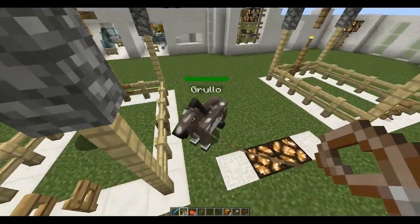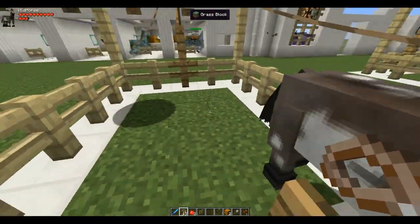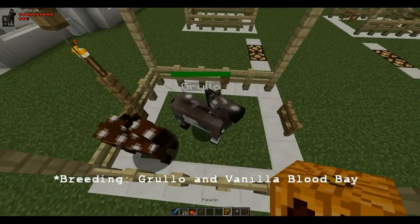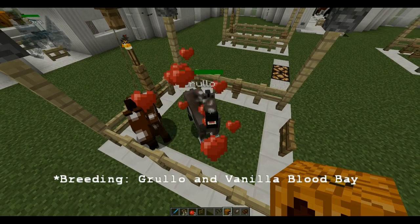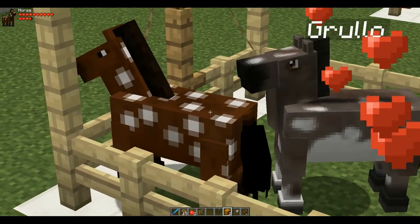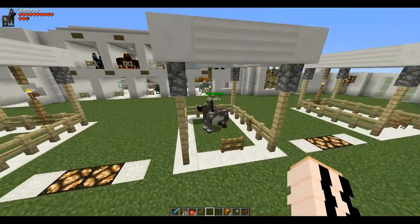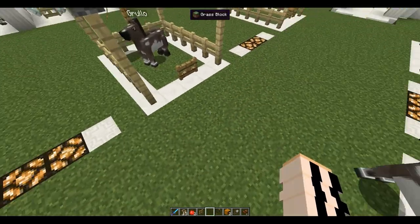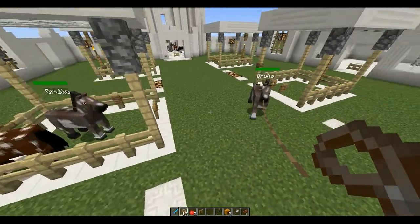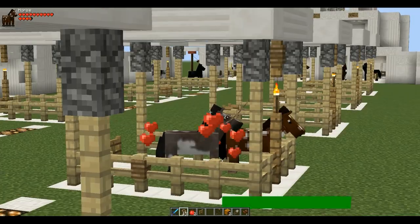Put your vanilla horse in with a mo-creature horse. If you're breeding two mo-creature horses you're going to have to give them both pumpkins to breed. With a vanilla horse, all you have to do is give the mo-creature horse a pumpkin and it will activate love mode. You don't even have to tame the vanilla horse or feed it anything — it just needs to be right next to the mo-creature horse. They have to be within four blocks of each other and eight blocks away from the next horse, otherwise they won't breed.